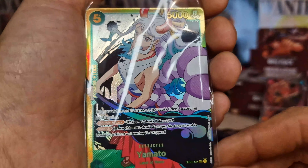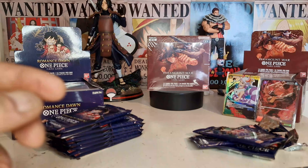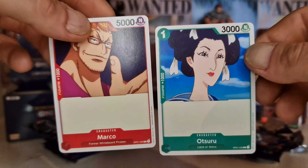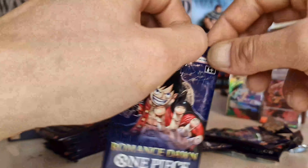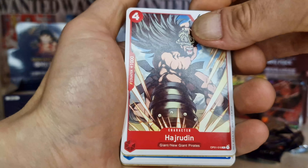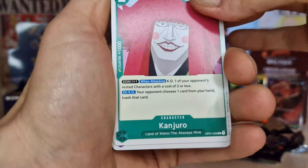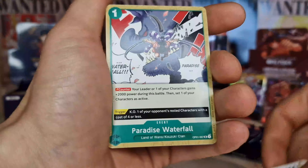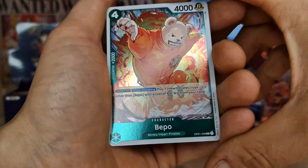Oh my god! No no no no — you gotta be kidding me! Oh my god, okay. Holy crap, look how good it looks! It's a secret rare — yes! We got not only the Yamato out of it. Oh my god, okay, let me sleeve it up right away and be careful with it. Holy shit, it looks so nice! Put it in the back right away.